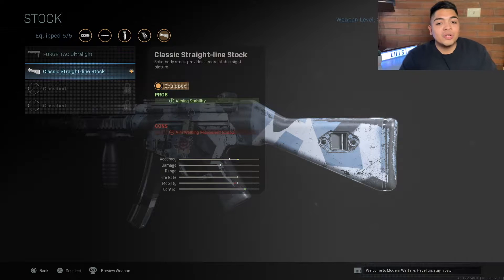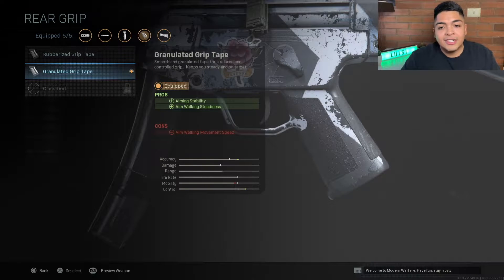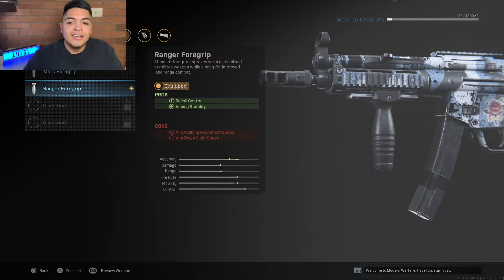For the stock I only got two unlocked — I got the Classic Straight Line Stock. This one helps with aiming stability so when you're shooting it just helps you aim, but the downside is aim walking movement speed is a little slower. I don't got no perks on this gun. For the rear grip I got the Granulated Grip Tape — this also helps with aiming stability and gives you some aim walking steadiness so you're not swaying as much.